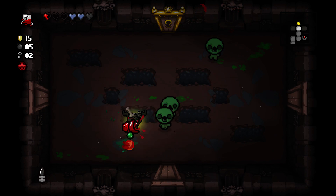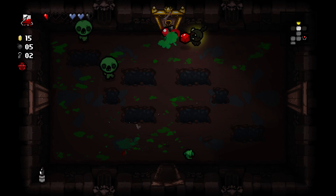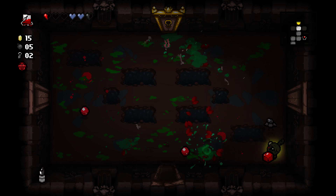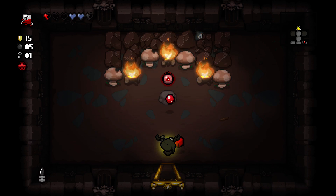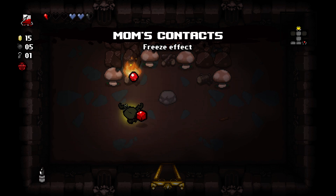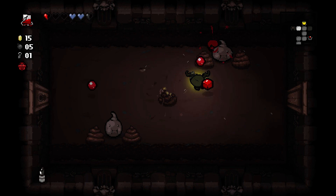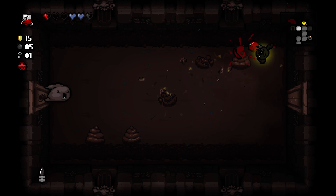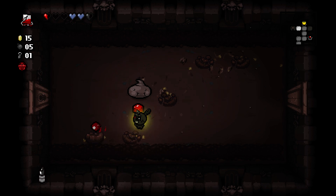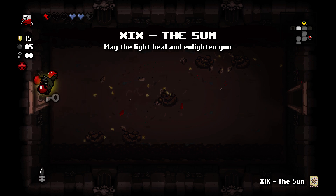I'm gonna take that. Jump was good — I got some use out of it, and I abandoned it before I forgot to use it too much. Now this lets me keep a really nice advantage. Contacts: chance to shoot a tear that freezes enemies completely. I don't know how much luck it takes to get that to activate consistently.